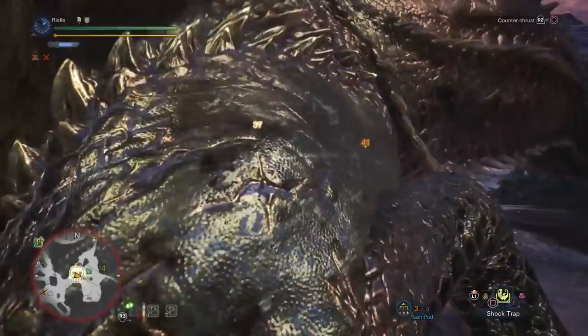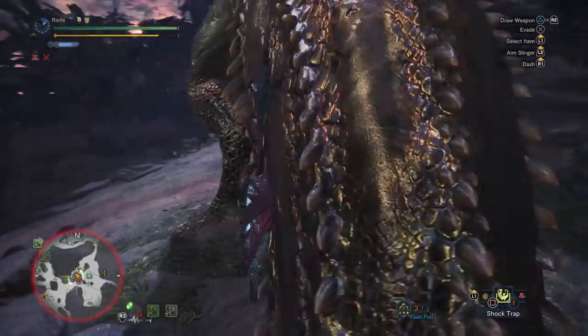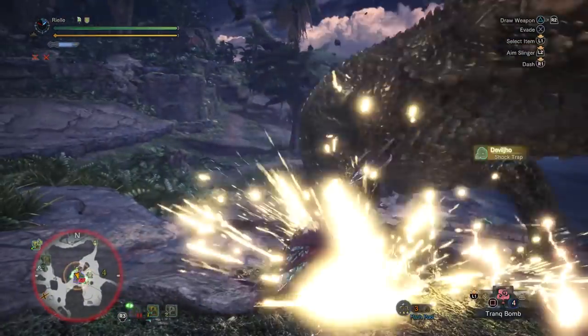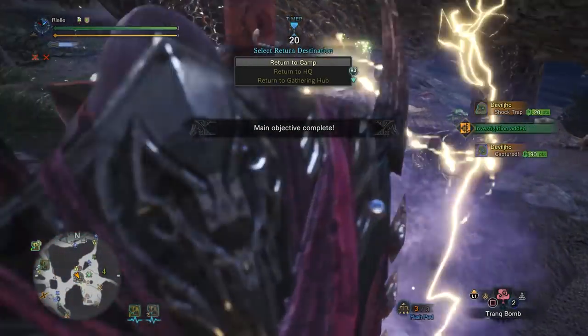There's the Swagger hit — I hear that hit kills a lot of people. It looks like Deviljho's ready to capture already. Got an opening — traps down, tranq bombs. Alright, we got him!